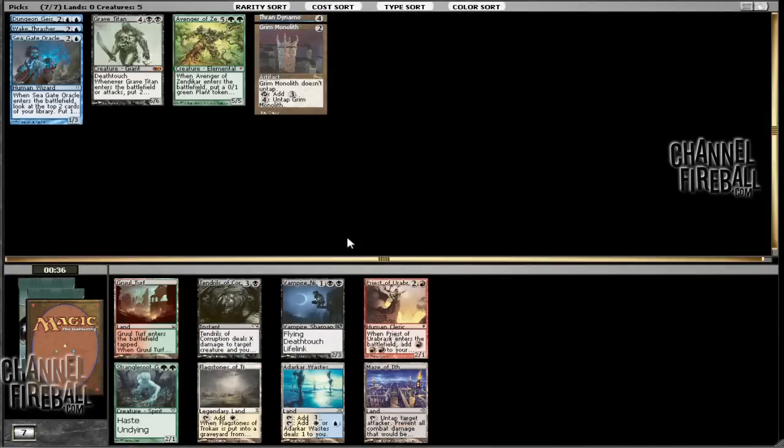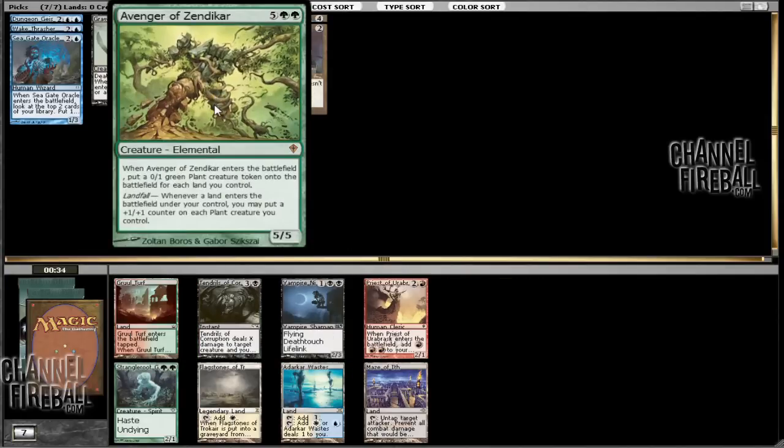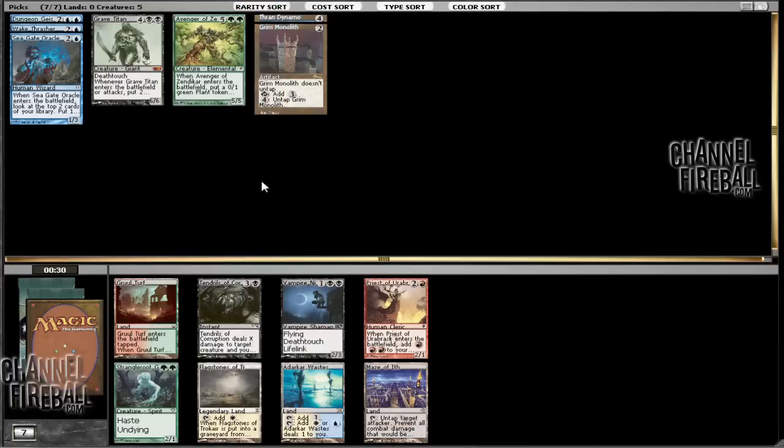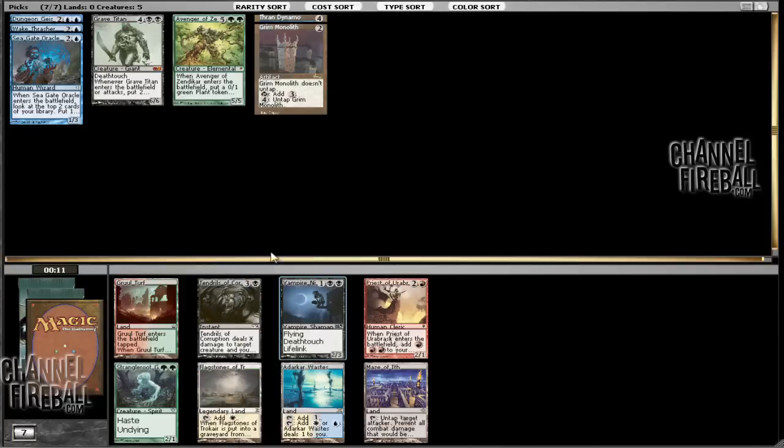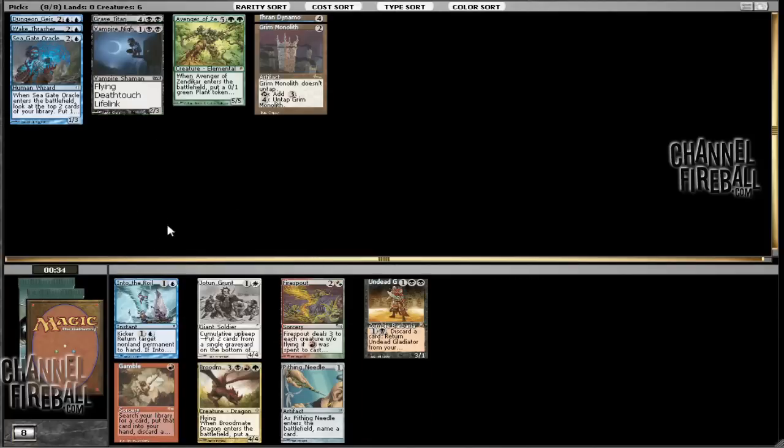And it looks like green is not going to happen. So that'll let us keep this open in case we want to go with some sort of reanimator strategy, and we might end up wheeling that Looter. Although it was the only blue card in the pack, so that's not necessarily going to be what ends up playing out. But between Tendrils and Vampire Nighthawk, I'd rather have the Nighthawk simply because we don't really have a way of playing with a lot of swamps other than Urborg, and we're not necessarily going to see that. So I'd rather take that.